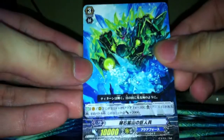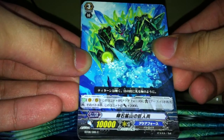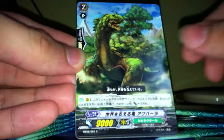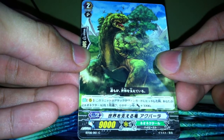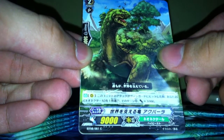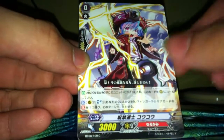On to the third pack. This is the Aqua Force one — when boosted by an Aqua Force unit, it gets plus 2k. Then this one is the Great Nature card — something plus 3k, I have no idea what this is, so I'll skip it. Sorry guys.